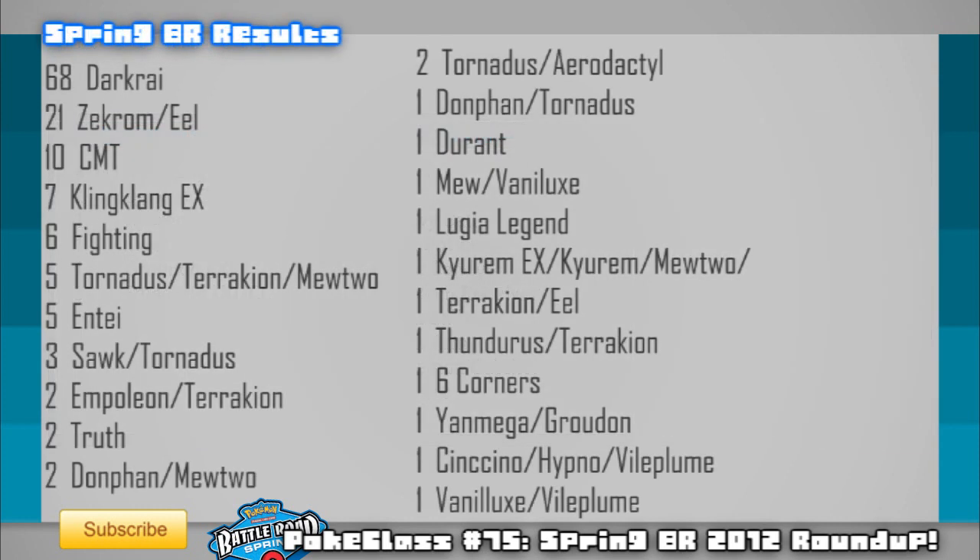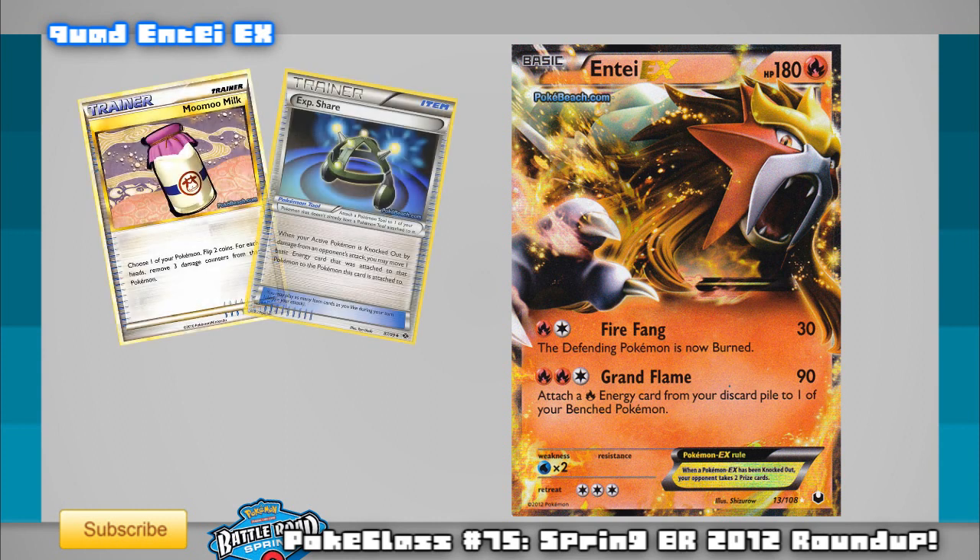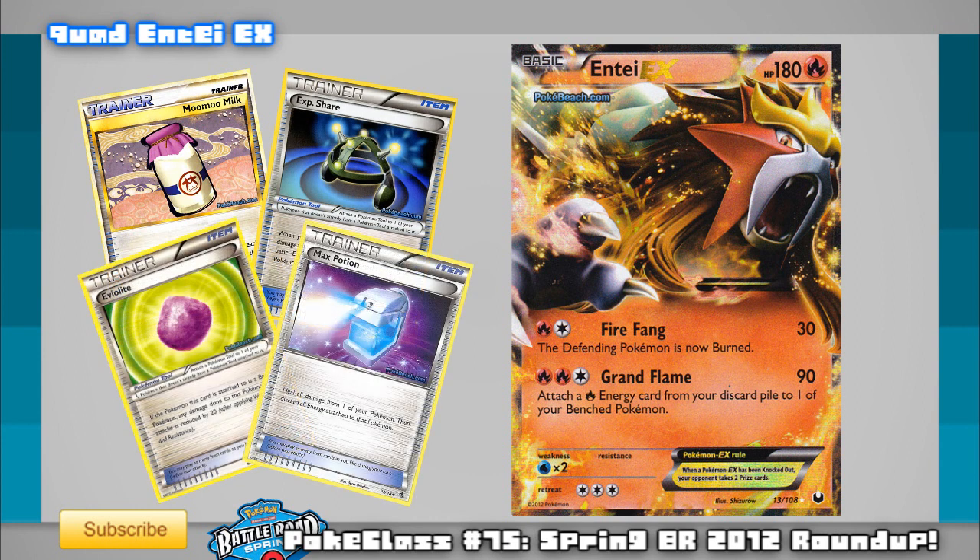Back to the Spring Battle Roads results — I want to touch upon three decks that caught my eye: Entei, Lugia Legend, and Sawk Tornadus, all with a decent win count, apart from Lugia winning just one. Entei is a deck I've tested since it's been floating around online, and has a similar strategy to any quad-based deck — tanking and hitting for massive damage. The difference is Entei's built-in energy acceleration: its Grand Flame attack for two fire and a colourless does 90 damage and attaches a fire energy from your discard to a benched Pokemon. Pair this with Moomoo Milk, Experience Share, Eviolite, Potion, and Max Potion, and you have a fairly sturdy, cheap deck with a decent Darkrai matchup.